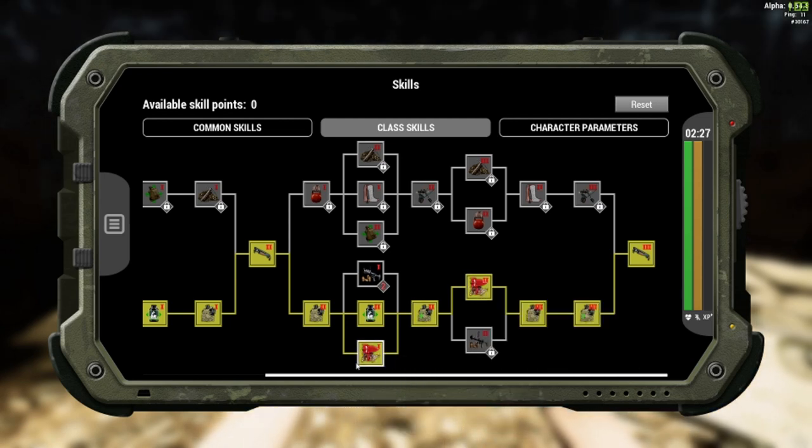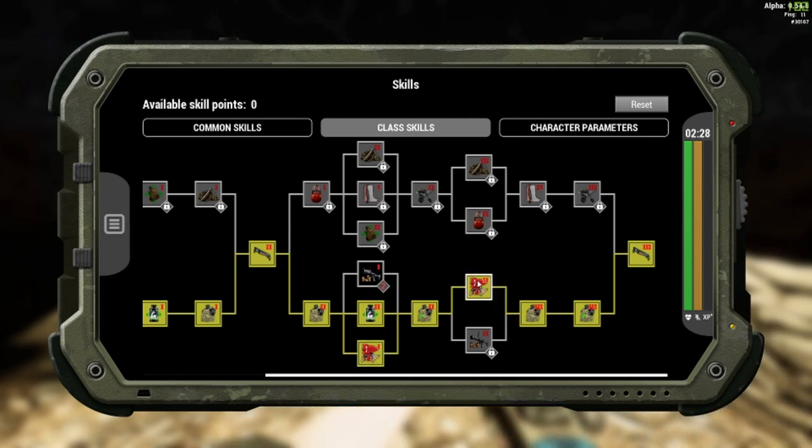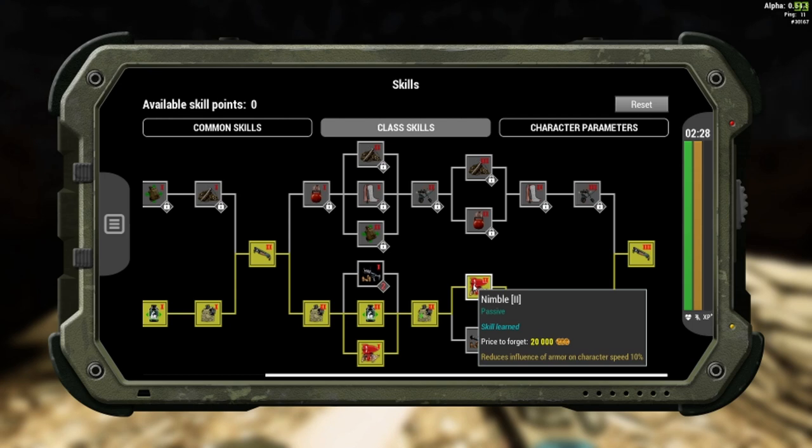The Nimble skills give you minus 10% of the run speed deduction from wearing heavy armor, so that's basically plus 20% run speed. I honestly think these are way better. Obviously go for what you think is best though.